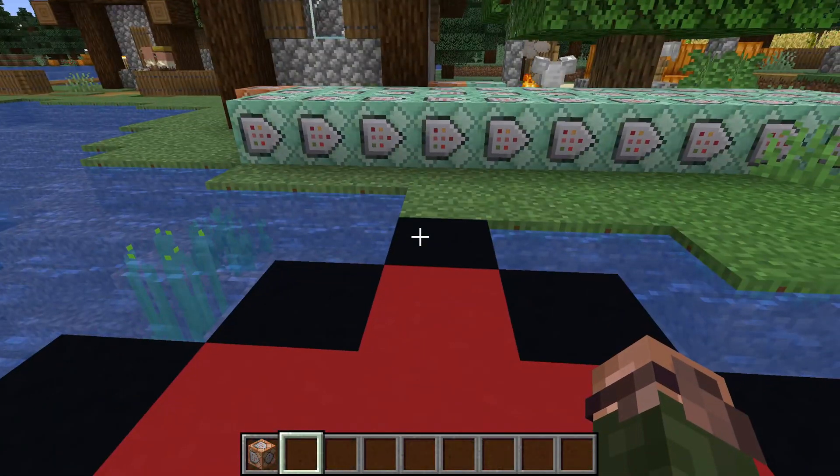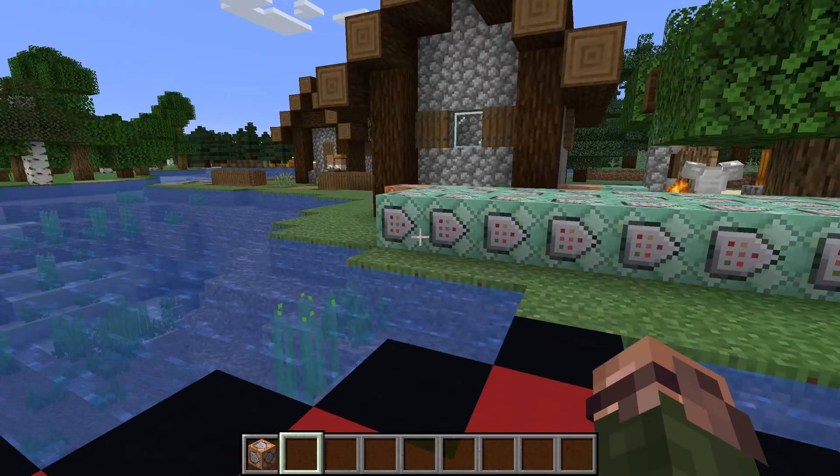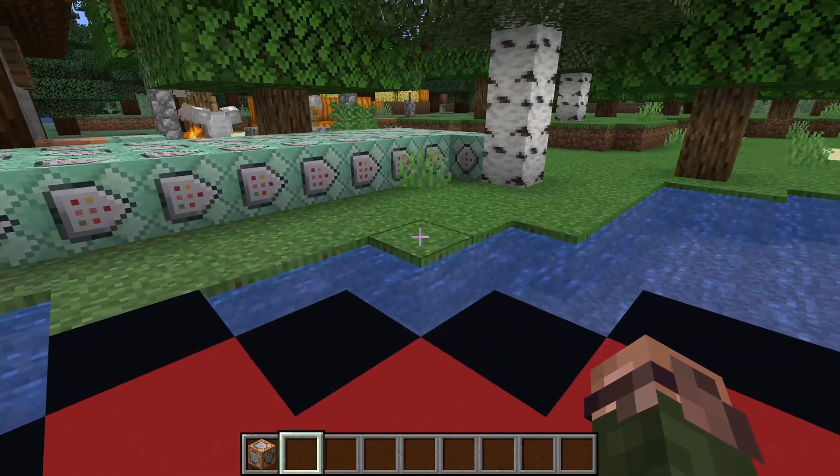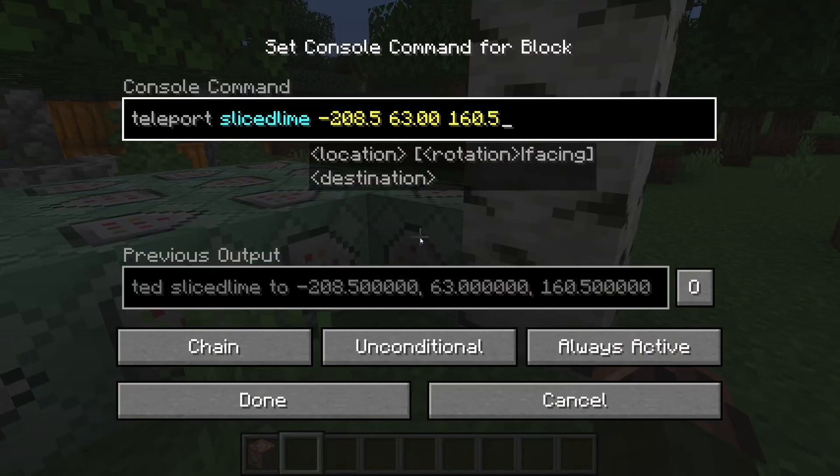Now, something else also happened when I activated this command chain, which is our first new command for today: the teleport or TP command. Both forms work exactly the same — TP is simply a shorter way to type in teleport.